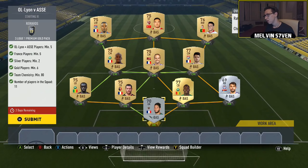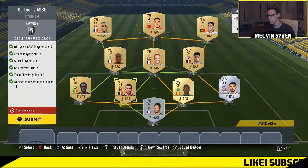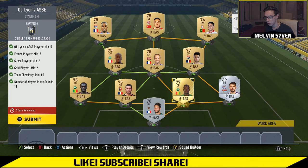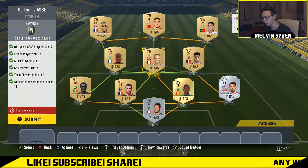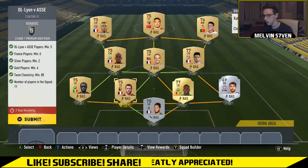Is that a 15k pack? It might be a jumbo premium — actually I think that's a 7.5k. This next one needs five Lyon or Saint Etienne players, two silver players minimum, five French players, and six gold players. Really easy — my two silvers are in, I've got Pogba's brother as one of the Saint Etienne players. A mix of Lyon players; this will probably cost four to five k, very cheap.